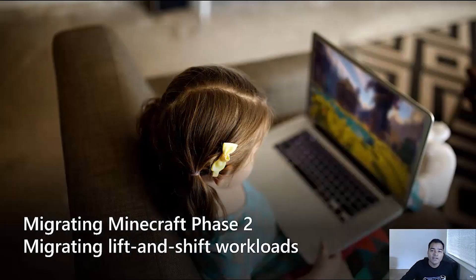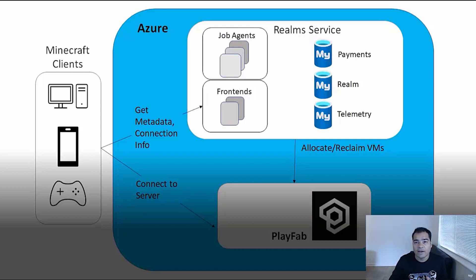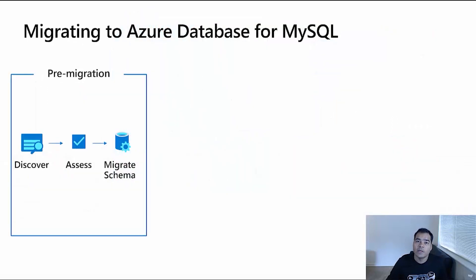In phase two, the migration was a lift-and-shift of the workload. Minecraft Realms moved to Azure Database for MySQL utilizing Azure Data Migration Services. This phase was comprised of three major components: database, storage, and compute migrations. Breaking the migration into phases and components helped make it less risky and without any visible changes to the users.